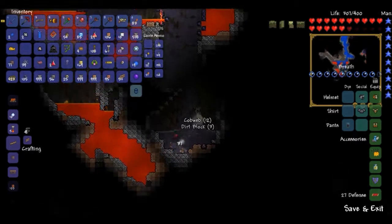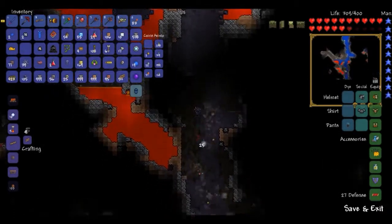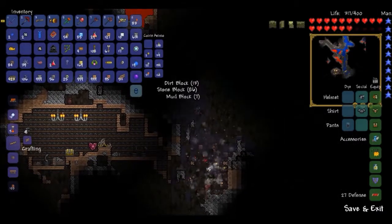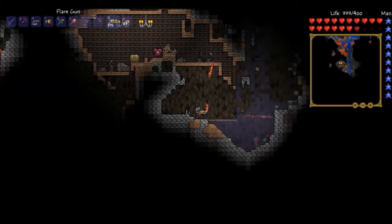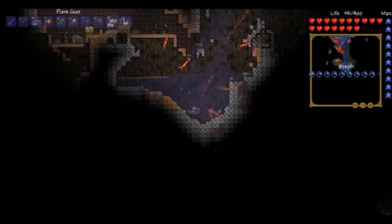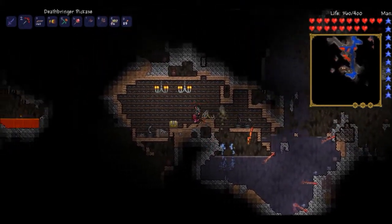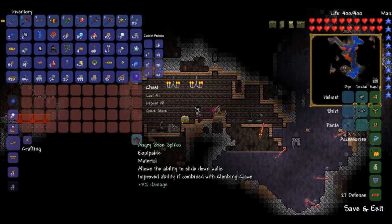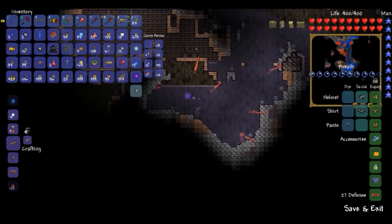Kind of throwing the bombs nowhere. I have more bombs but they're in the piggy bank — the portable chest kind of thing, the TP chest. Oh, there's a dungeon here. We made it somewhere. Nothing new.